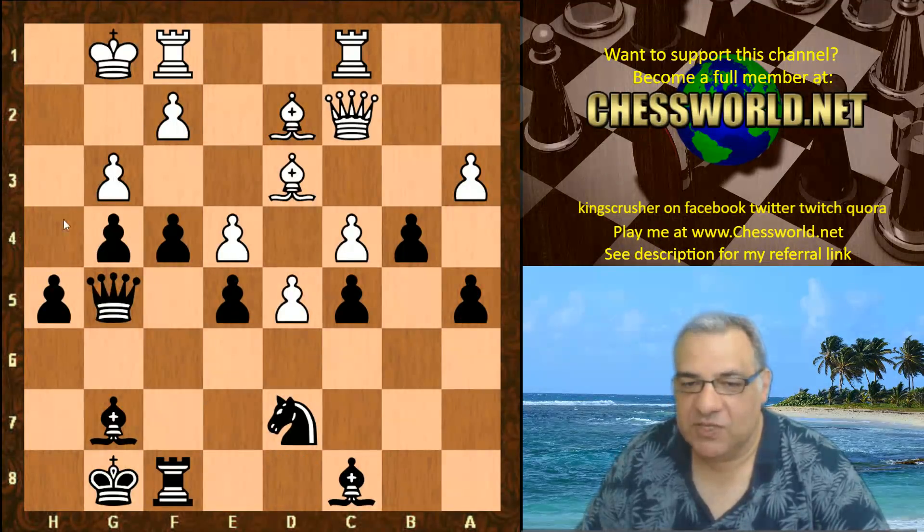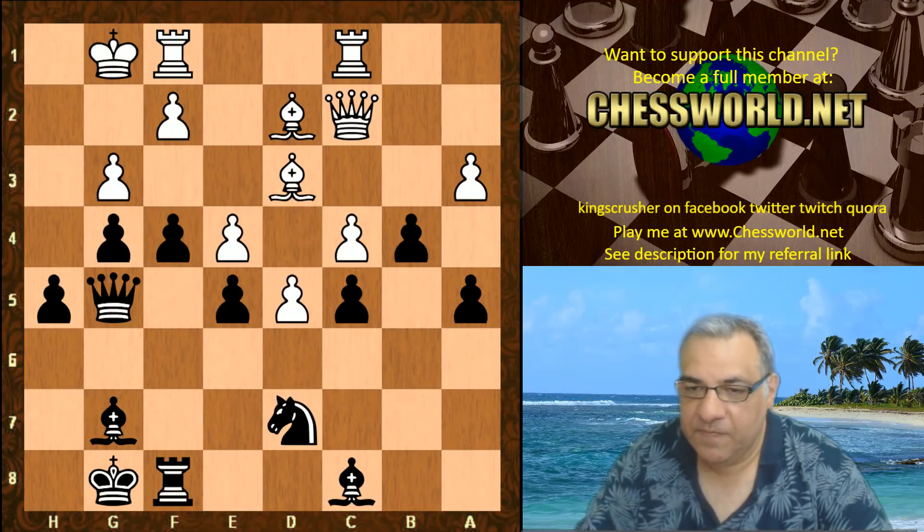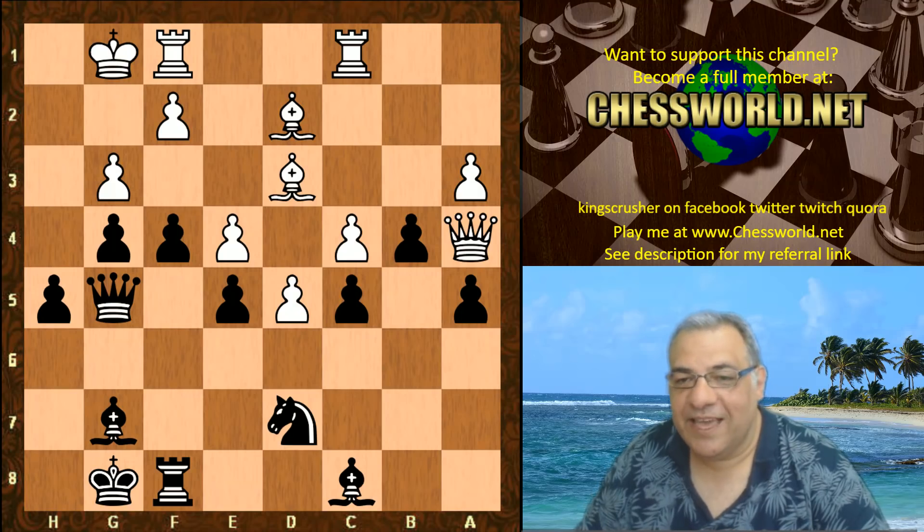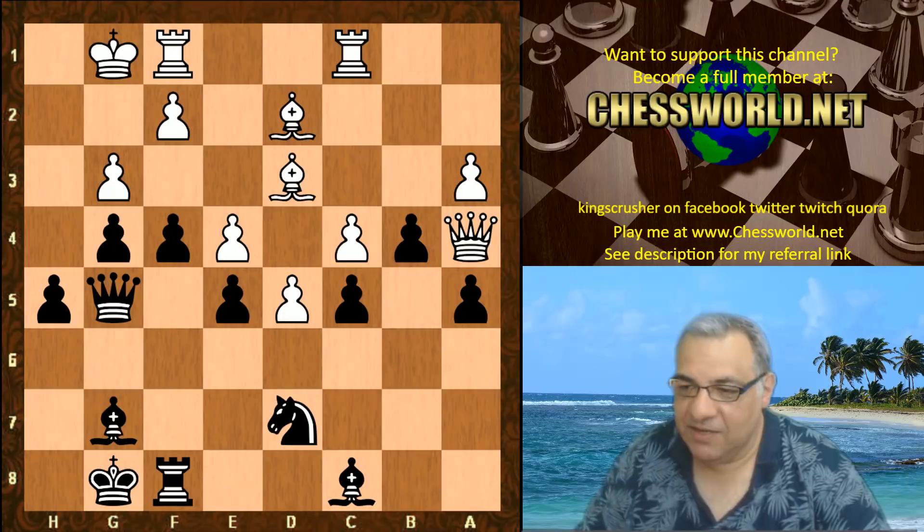That reminds me of a Nigel Short game where he smashes a fianchetto position by putting pressure on the fianchetto pawn structure. So h4 is now coming. Queen a4 — White is trying to be pedantic, exploiting little holes on light squares or back-row weaknesses. A nitpicking move. White doesn't deserve anything in this position — it's being slaughtered on the kingside — but White is trying to steal something with Queen a4.